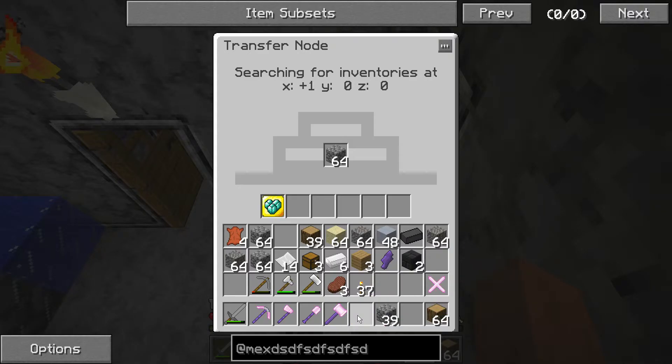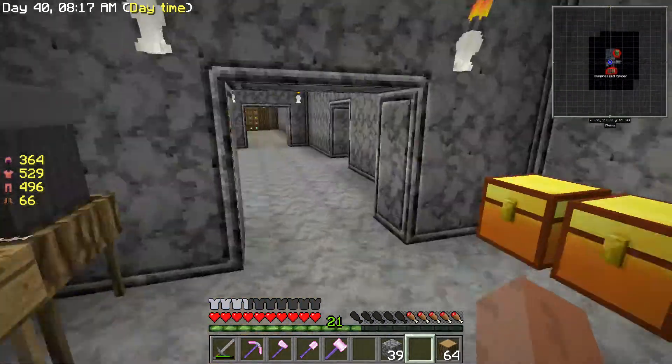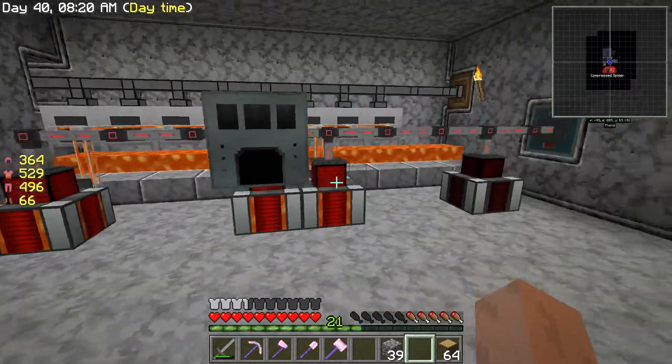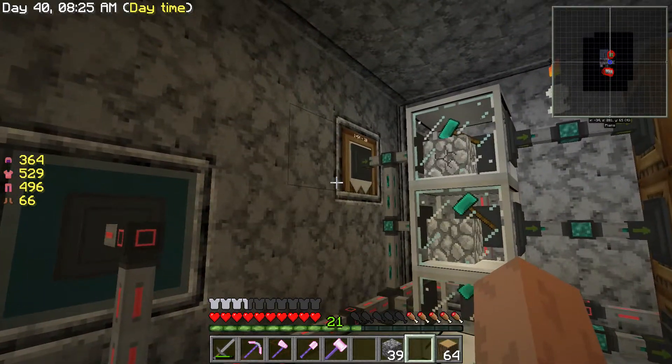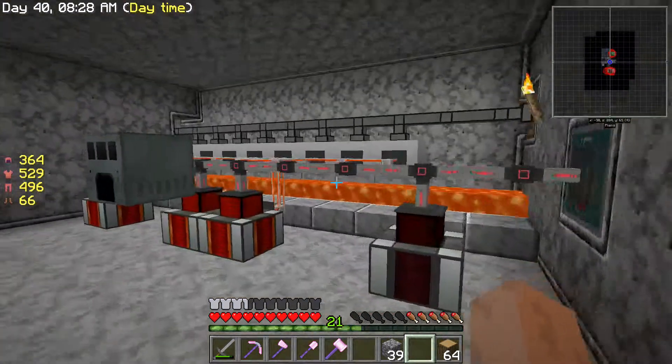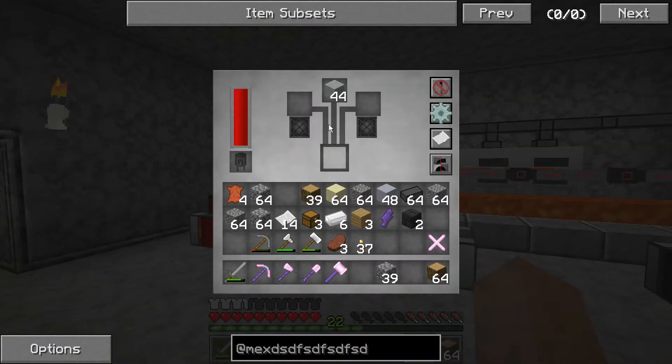Beautiful tool rod! Now we have everything we need to make a hammer. There we go — our hammer! Look how beautiful our tools are, they are gorgeous — absolutely beautiful purple and pink.